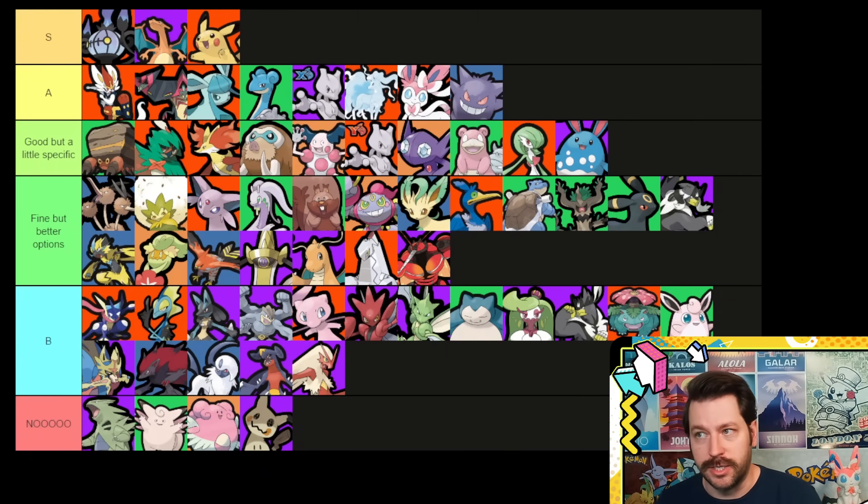I have our list set to go here, and I'm going to briefly go through it and talk about all these Pokémon and why I put them where I put them. We have our S tier — Pokémon that are extremely good with these items. Our A tier — also very, very good but have some other options. We have our 'good but a little specific' tier — Pokémon that use these items pretty well on a specific build but have lots of other options. We have the 'fine but better options' tier. And we have our B tier.